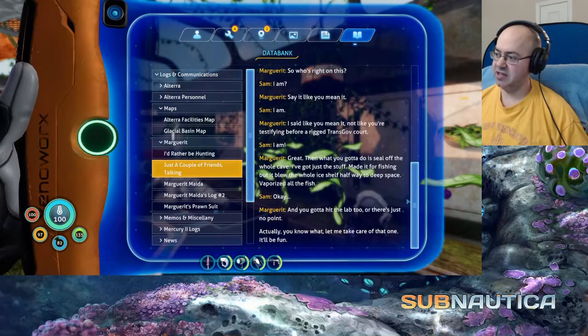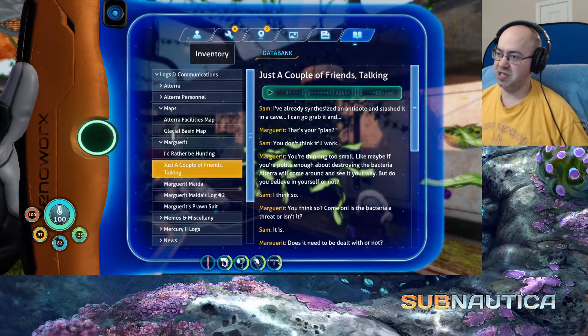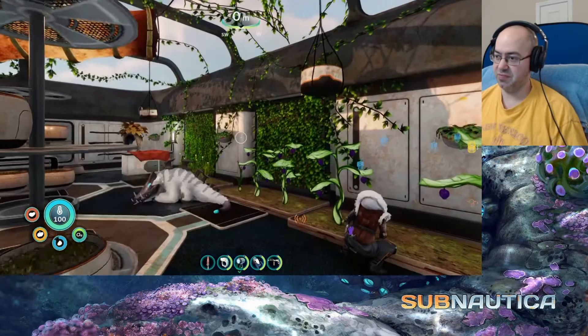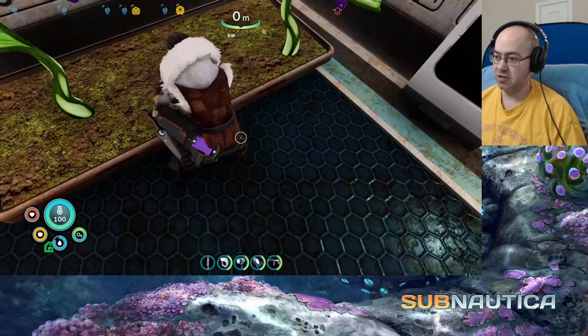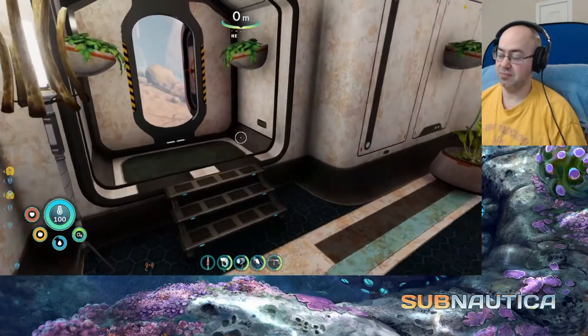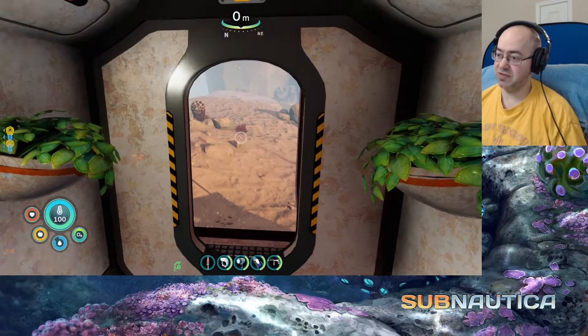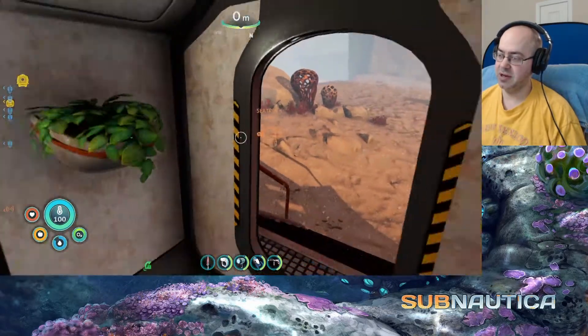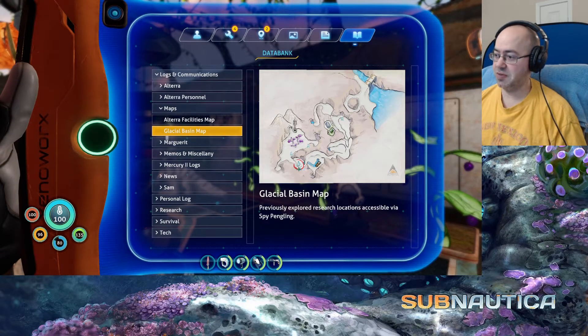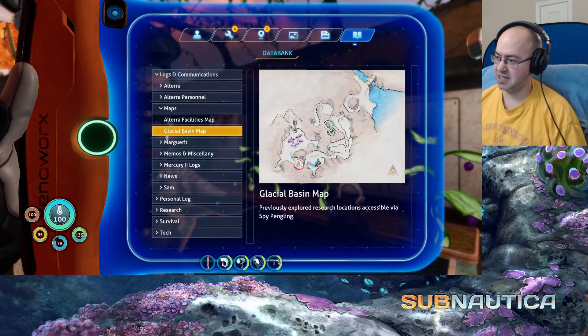I have a feeling the cave will not be just so blown up. So basically this is saying point us in the right direction — find the cave and the lab. We found the lab already. So now we need to find the cave, which we've sort of found. We didn't find the cave itself, we found a map. Presumably this.